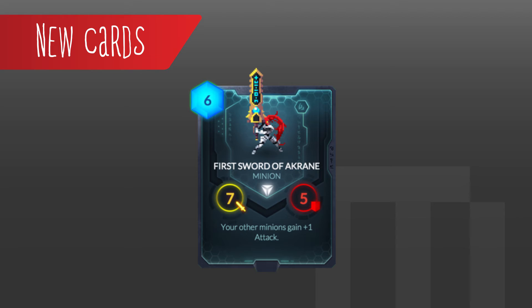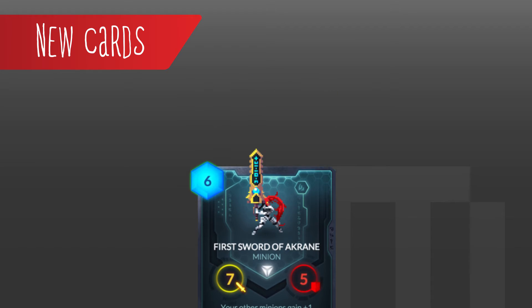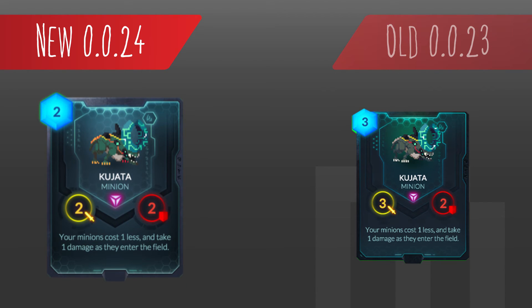On to the card changes — very light on these as well this week. We've got two for the Magmar faction, and that is it. Up first, we've got the Kujata. Cost change from a 3 attack to a 2 attack. That's it — very simple.